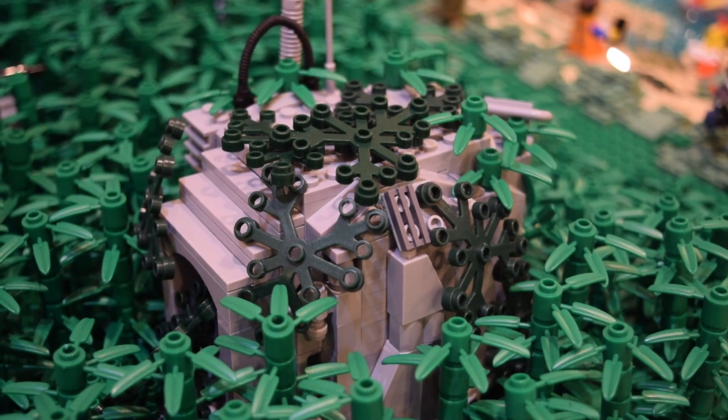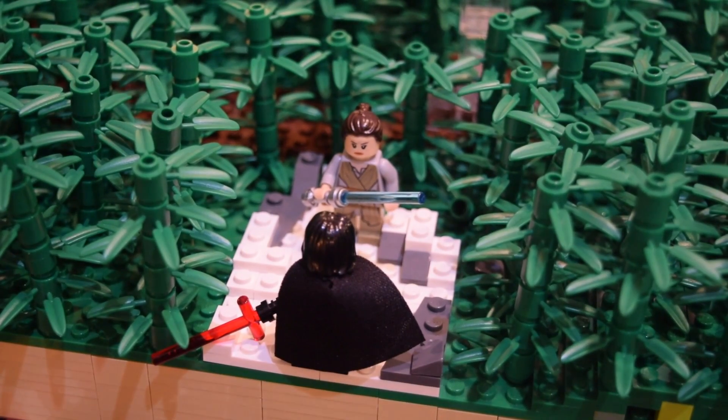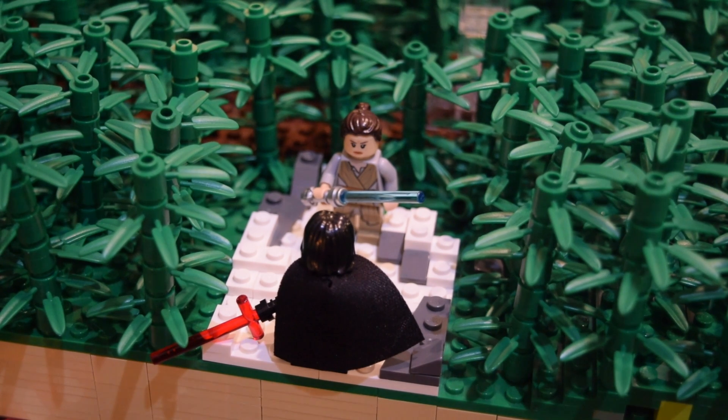Over to the left we have another easter egg — the infamous shot of Kylo Ren versus Rey. You guys probably remember that scene from The Force Awakens trailer. It's recreated with some snow and rock pieces — the duel on Starkiller Base. I'd love to get that new set eventually, but yeah, that's what's going on there.